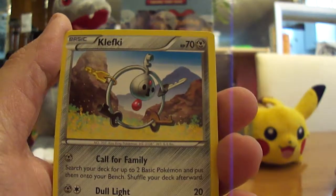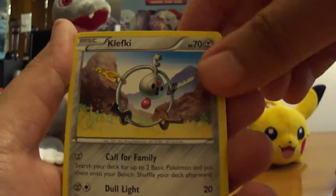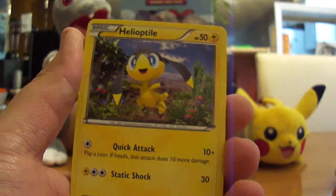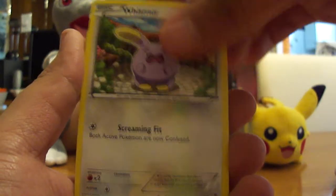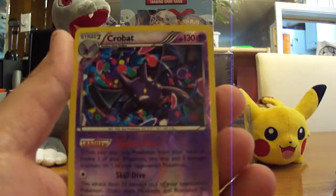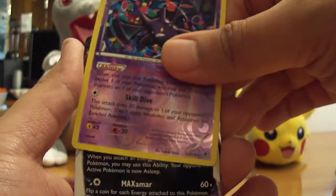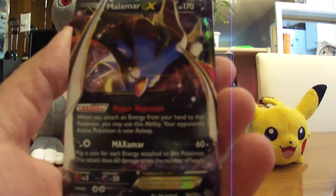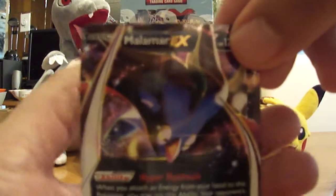We got a Zuelis. I'm trying to separate all these piles. We got a Steel Klefki, a Fletchinder, a Swirlux, a Helioptile, a Zubat, Whismur, a Sewaddle, and a Crobat Reverse — that is a rare, very nice. Oh man, we got another Ultra Rare! Back-to-back Ultra Rare! It's a Malamar EX. Really nice — back-to-back Ultra Rare pulls!